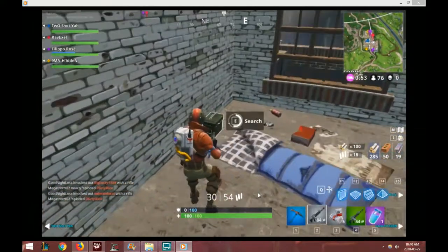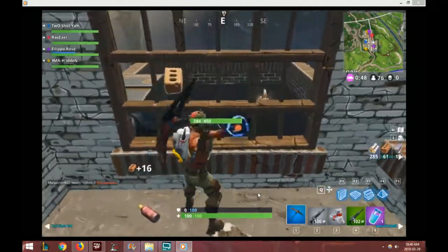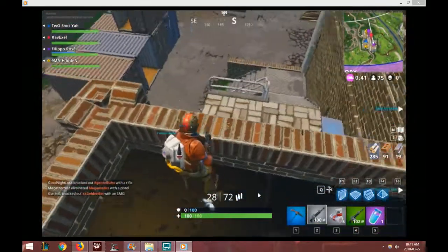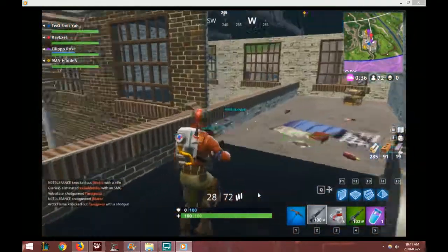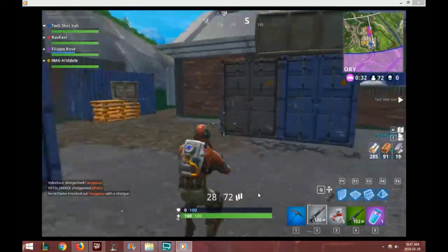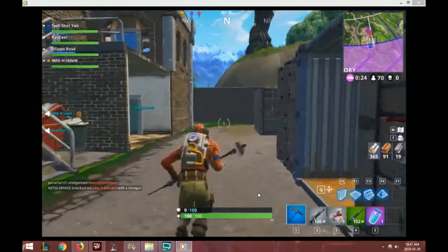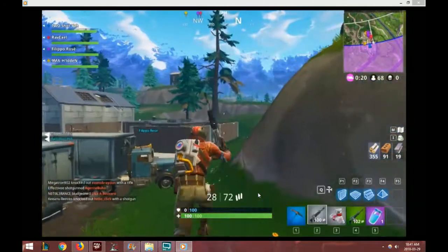Green AR — really good initial weapons here, especially the green AR specifically. Now there's a debate about whether to take that epic slurp juice right away or save it for your first engagement. Personally, I like to use them right away. As you can see, we're having a little trouble with the circle — this game mode takes a little getting used to.